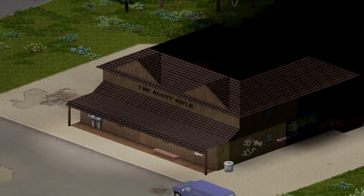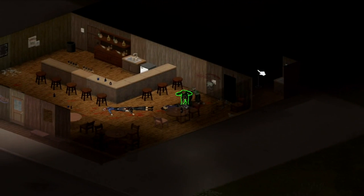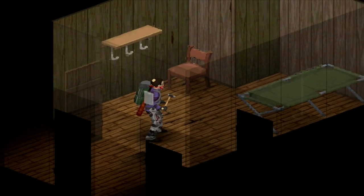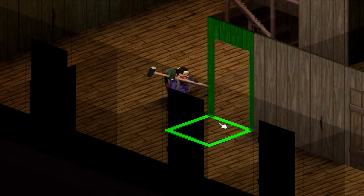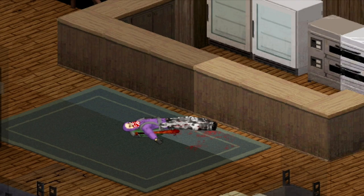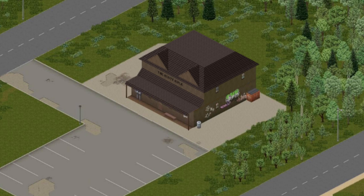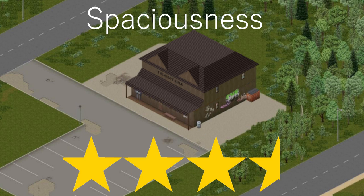A classic — eighth on our list we have the Rusty Rifle. Whether you just stopped for a drink or staying for one night, nothing can go wrong other than a hangover and a few bar fights. Jokes aside, this place absolutely rocks — the rustic vibe gives it a plus one to its looks. The rooms can be completely opened up with a sledgehammer to reveal the true potential of the Rusty Rifle. I'll give this place two stars for defendability, four stars for convenience, 3.5 for spaciousness, and 3.5 for looks.